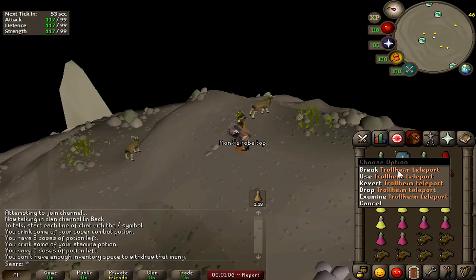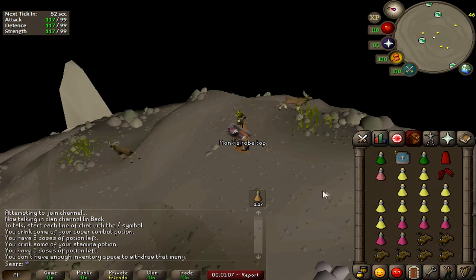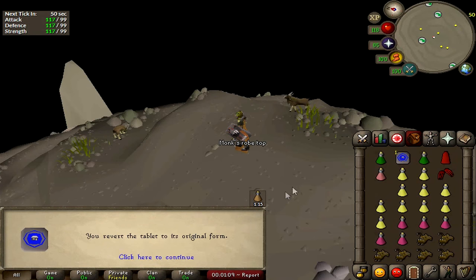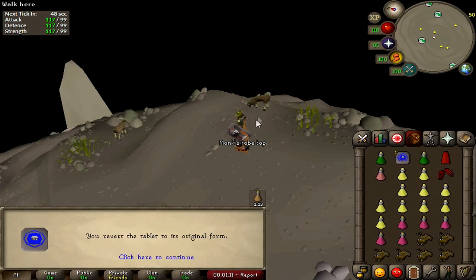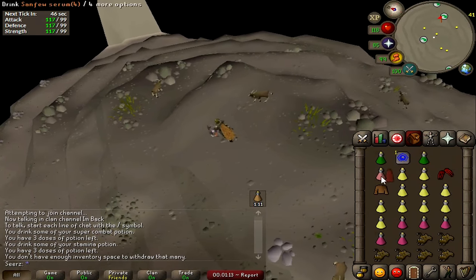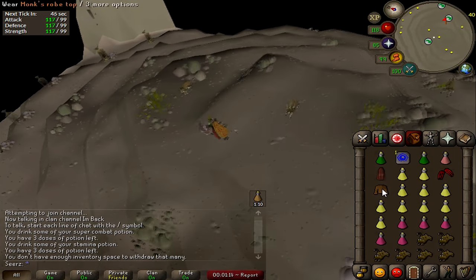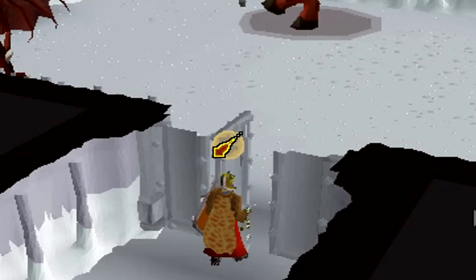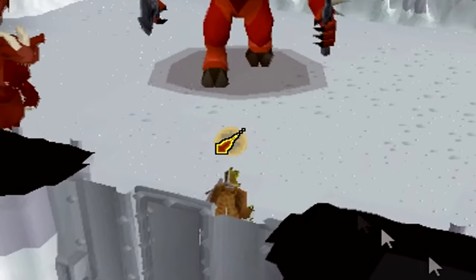This tip will greatly help any 100 plus combat player. I got a redirection scroll from doing Nightmare Zone, put it on my house tab, turned it into a Trollheim tab, teleported to Trollheim, had one left, reverted that back into a house tab, and then you have your teleport again. It's a great way to get extra use out of your house tabs.